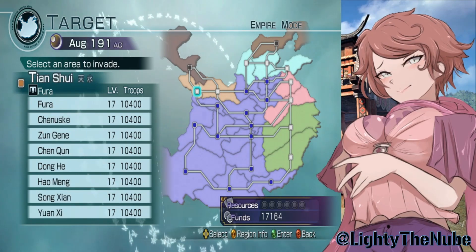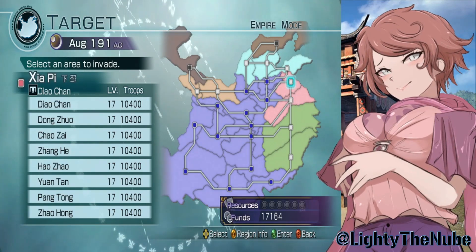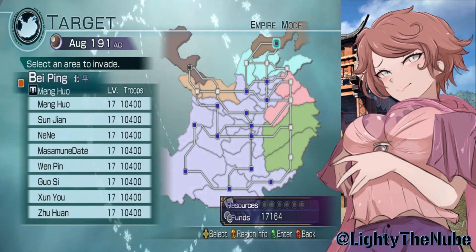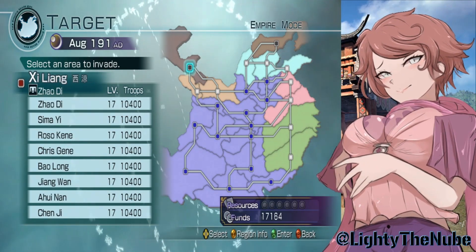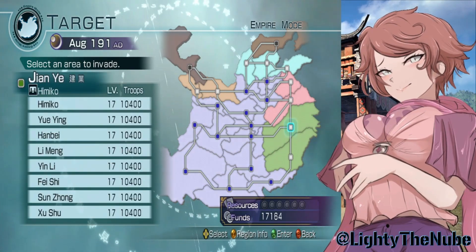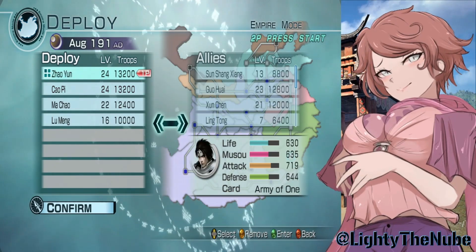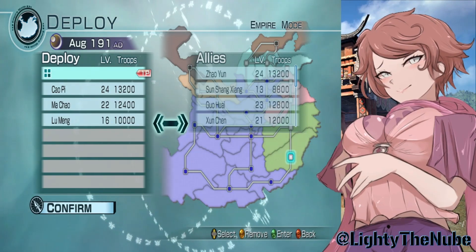As you can clearly see, I'm getting close to conquering the land of China. I'm going to try to keep at least one or two areas secure for the Evolution of the Warrior for Sun Shang Xiang. So we got Himiko down here, Yao Chan's area over there, Taishi Ci's, Meng Huo up top, and one of my CACs, Fura, and Zhao Di. We're probably going to go with Himiko, so let's go. Since we're doing a skirmish, we'll swap out Zhao Yun and put in Cao Pi instead.